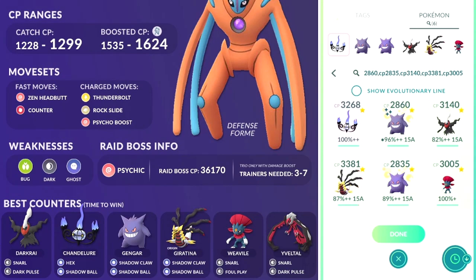You might think Tyranitar or Giratina are really good options, but depending on the Pokémon's level you might actually have better options out there. In my situation, Chandelure, two Gengars, Giratina Origin, Darkrai, and Weavile were my top best counters — despite Giratina not being level 40, Darkrai only being level 30, and having a level 40 Tyranitar, level 40 Houndoom, and another Gengar as well. PokéGenie's search string didn't work as well for building battle parties, so I recommend PokéBattler for that.